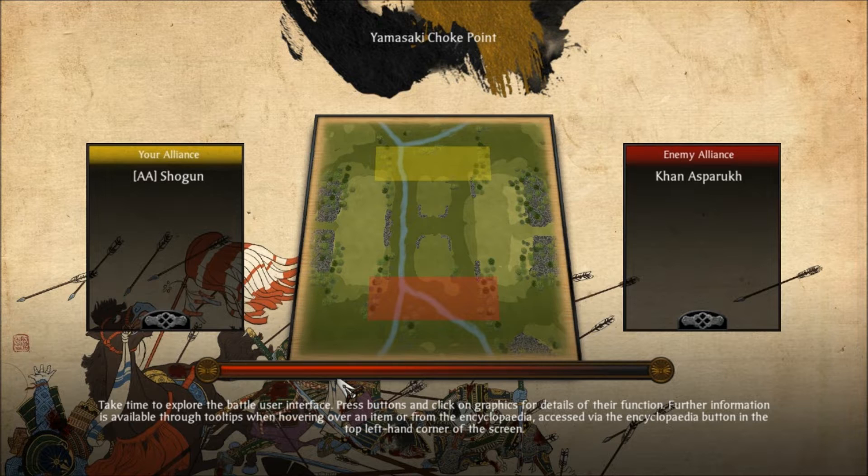He chooses to take a very hated army, which is comprised of Lone Sword Ashigaru — 9 Chevron Lone Sword Ashigaru — and Matchlock Ashigaru, and Bow Warrior Monks.